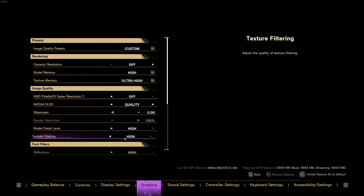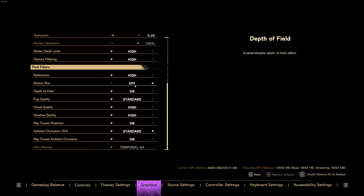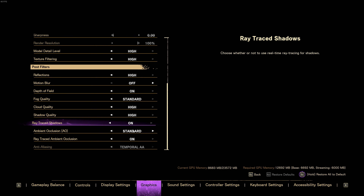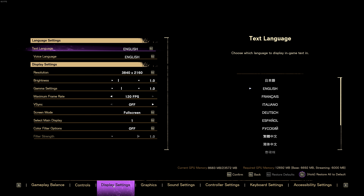Greetings everyone, and for today we have Forspoken. For the settings I used DLSS at quality preset, zero sharpening, and motion blur is off. I forgot to mention I used ambient occlusion at standard instead of fidelity effects, because fidelity effects doesn't look that good.